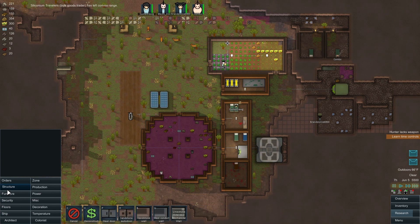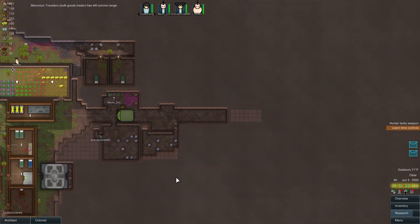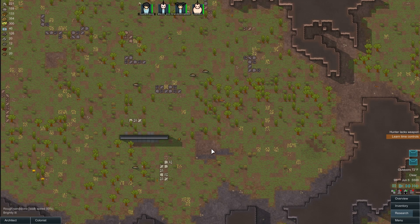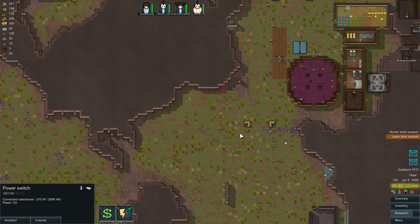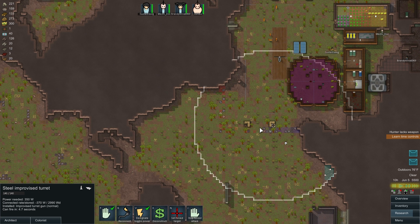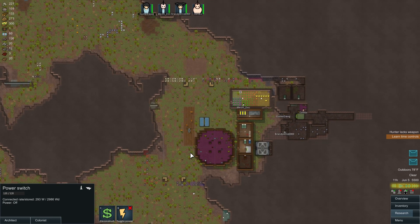I want my next set of batteries to be inside. Whoa, a local squirrel again - turrets will make short work of you. Come on, get him - kill that squirrel! Ha, that's what you get for coming to my town.